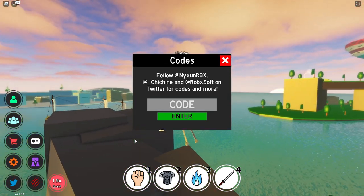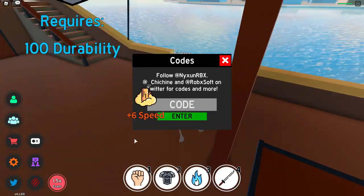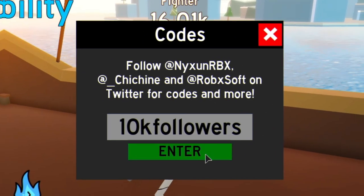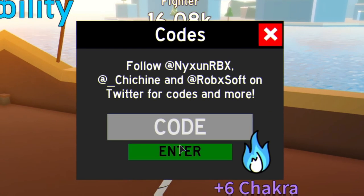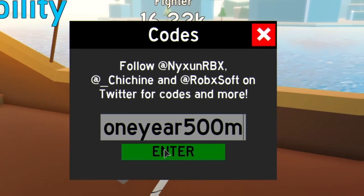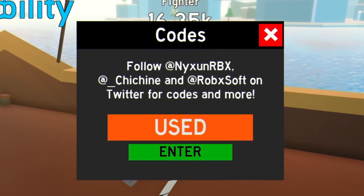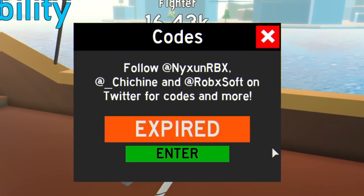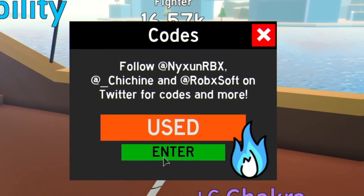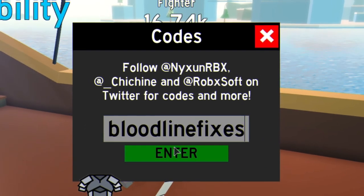I think I know where the 100 durability place is — it's in the pirate ship. Let's drop down there and get some durability while we claim these codes. First code is '10kfollowers' — that's a new code that gives you some Chikara. Then we have '650klikes' — success. Then '1year500m' — used. Then we have another code here that I'm not sure how to pronounce — go ahead and redeem that. Then 'Twitter5k' — that one must have expired. Then 'bloodlinesfixed' — used. Then '600kamazing' — that gives you 5,000 Chikara.